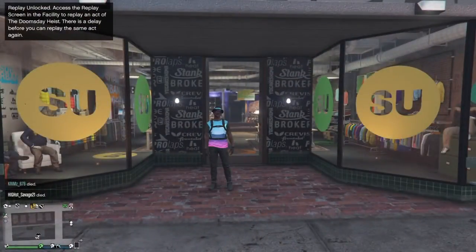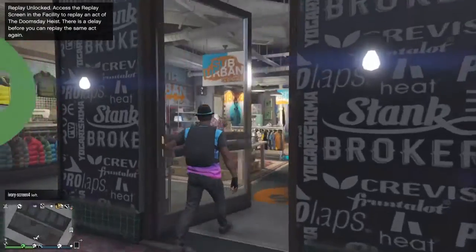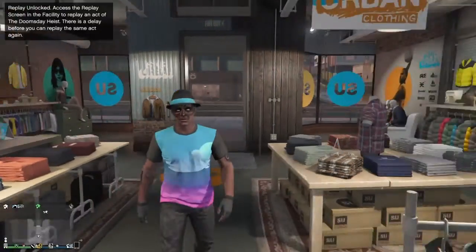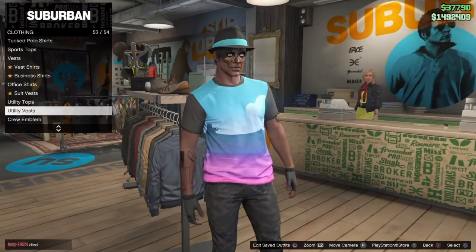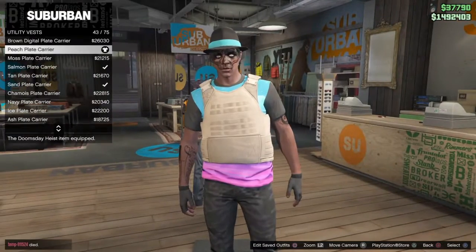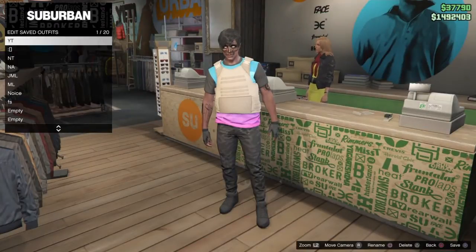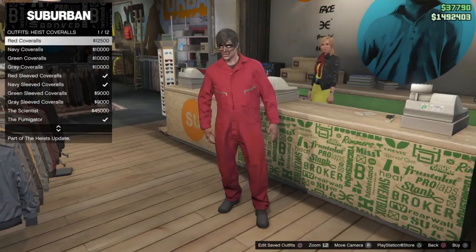Once you've arrived at the clothing store, make sure you have the outfit that you want the belt on already equipped. Make sure you do not have any parachutes or anything on your back, and you can't have a hat on. Go to any clothing rack, get a utility vest, then buy the peach plate carrier.